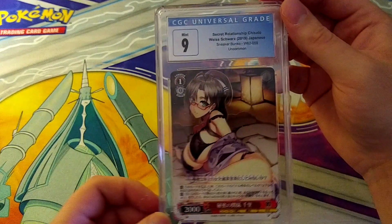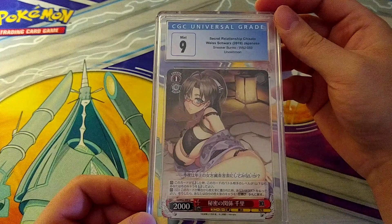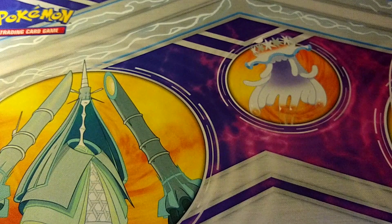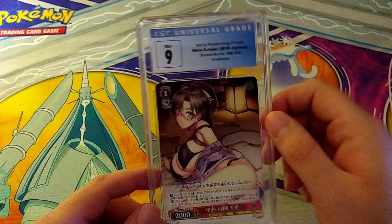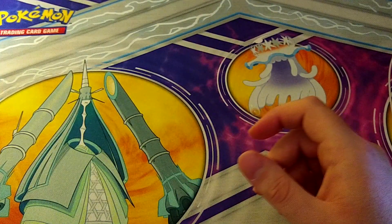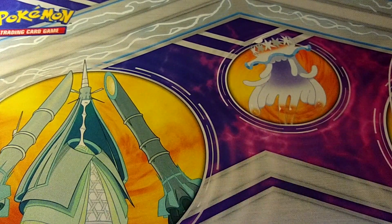Now we start getting into the Sneaker Bunko loot cards. First up is an Uncommon Mint 9 — Secret Relationship with Chisato from Weiss Schwartz Japanese Sneaker Bunko 30th Anniversary. I don't know what series that's from — somebody can leave it in the comments. But I gotta be honest — loot cards sell, that's just all there is to it. Most of them will be up on my eBay page.